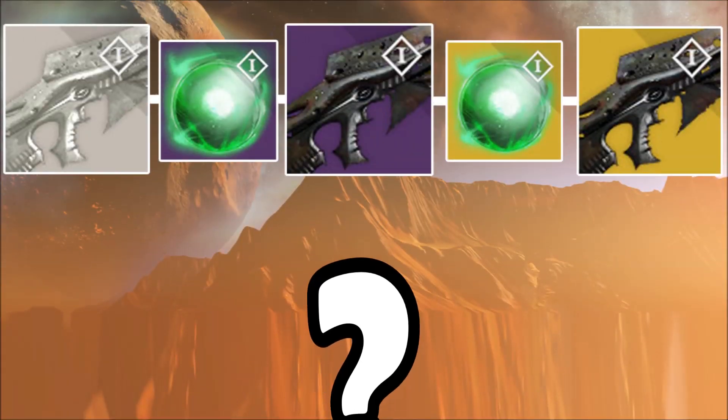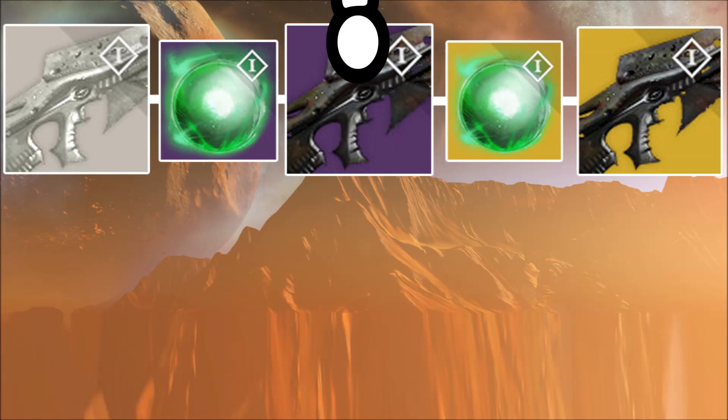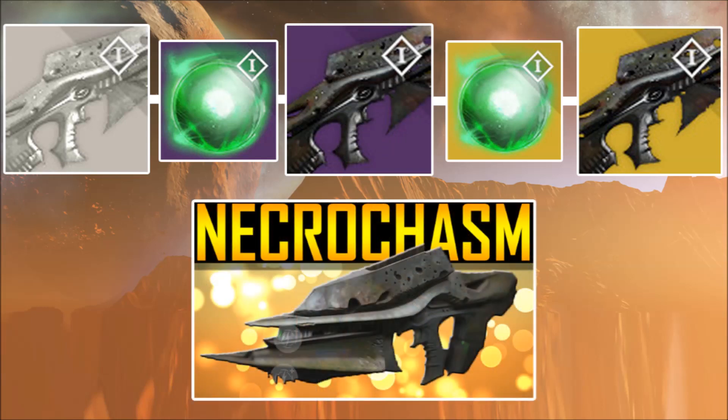If you want to know how to get your hands on Husk of the Pit and how to upgrade it into Necrochasm, an exotic auto rifle with arc damage, simply click the image that's just appeared or follow the link in the description box below. Thumbs up if you enjoyed the video, subscribe for daily Destiny content, and thanks for watching.